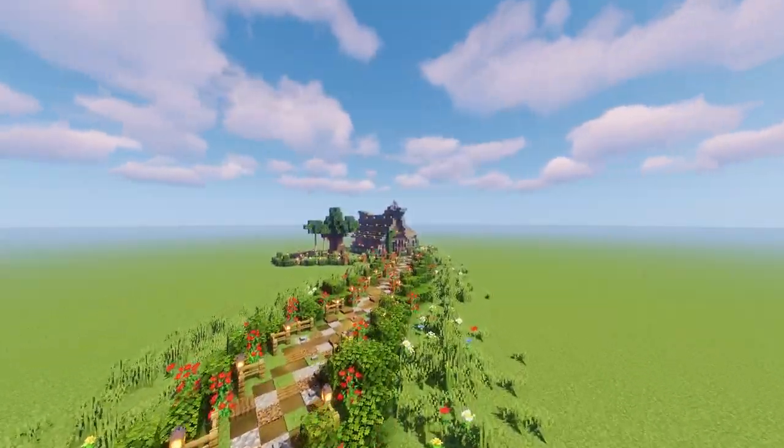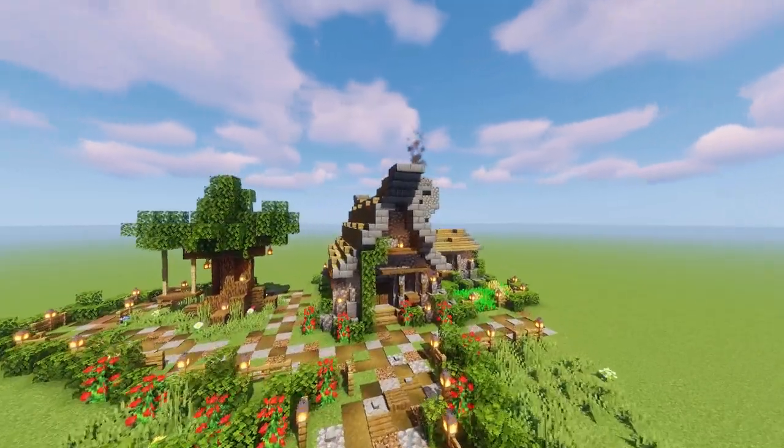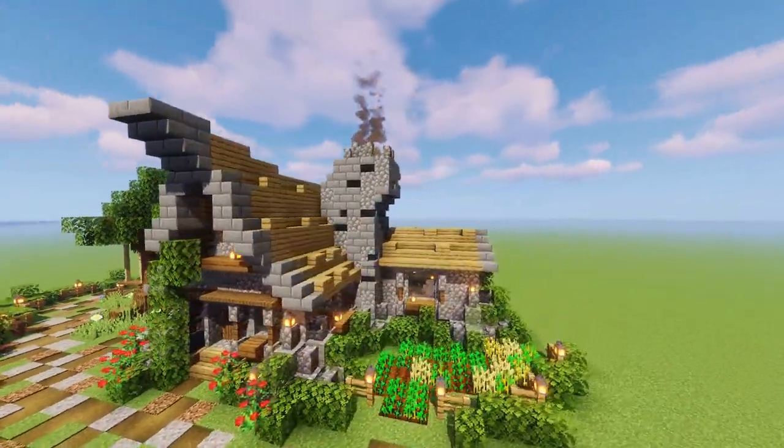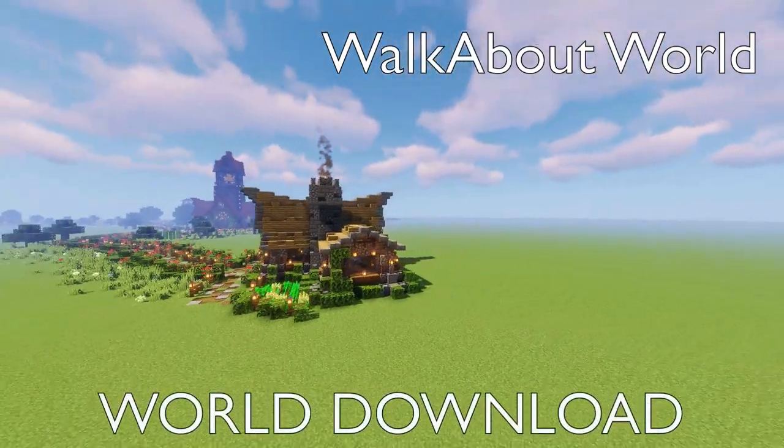Would you like a great looking stone cottage with big chimney, some nice outside decoration, internally fitted and a custom tree with a hanging rope swing? This is my walkabout world and it's going to give you a world download. Don't you go anywhere.